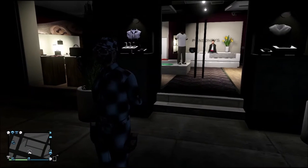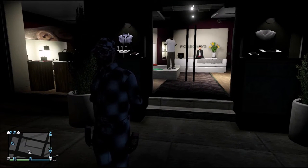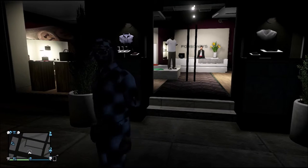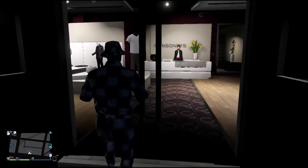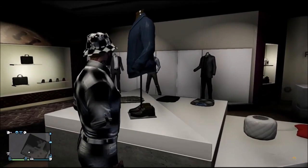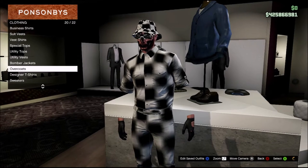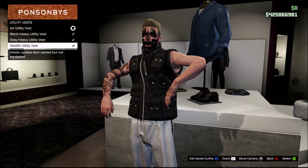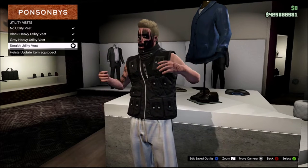Since I did the checkered outfit glitch, all I have is a checkered outfit, so I'll do it on this. Let's get straight into it. First, you guys want to go to the clothes store — go to Tops, then go to Utility Vests and equip any of them.